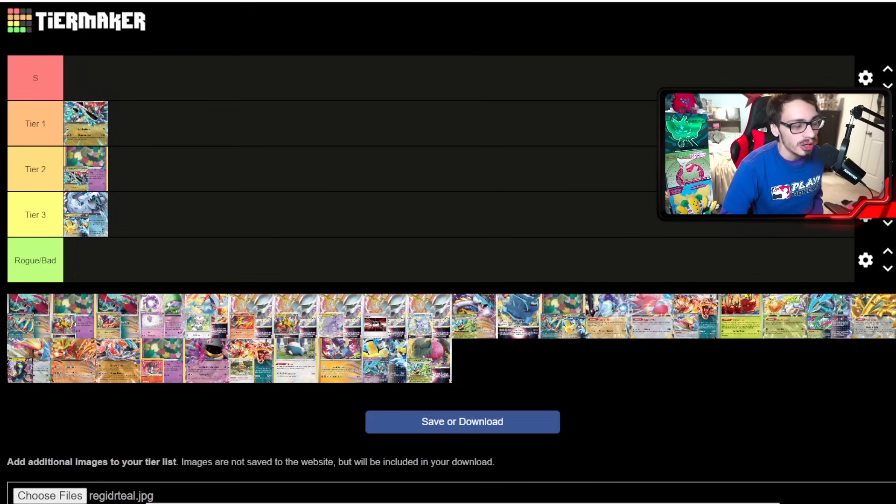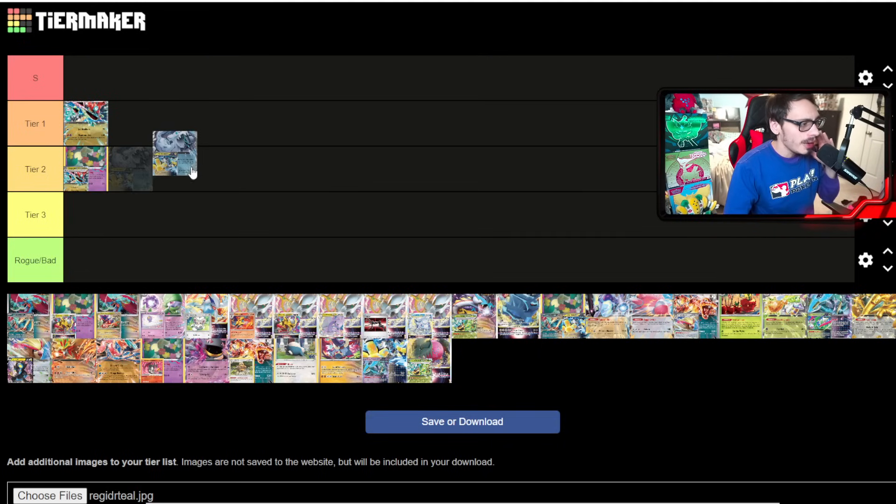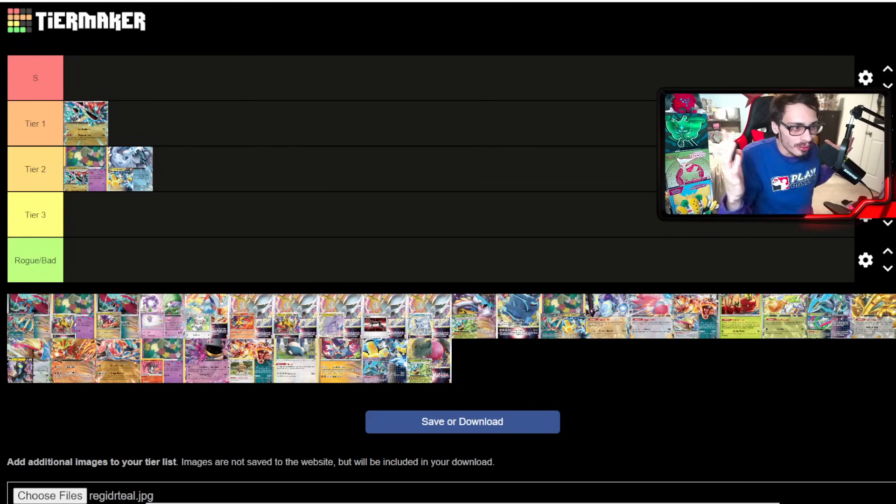Chien-Pao does have some decent matchups — Lugia's pretty solid since it uses Iron Hands well, and Gardevoir shouldn't be too bad. But in terms of bad matchups, it faces Dragapult, Raging Bolt, and Stall/Control — three pretty rough ones. You can try countering with 70 HP Pokémon like Bibarel and Frigibax to offset Dragapult's spread, but overall I'd put Chien-Pao somewhere between tier two and tier three.